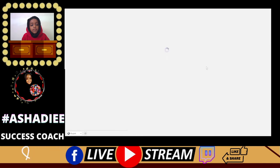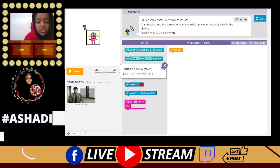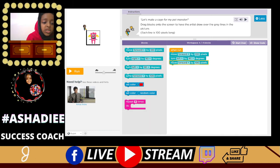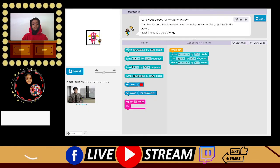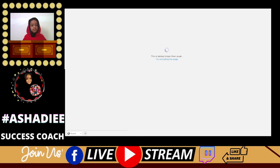Creating art with code — let's make a cage for my pet monster with wings. Drag blocks onto the screen to have the artist draw over the gray lines in the picture. Each line is 100 pixels. Move forward 100 pixels, turn right by 90. No — turn left. And then forward by 100 pixels. Click the light bulb for a hint. I don't need one. It's loading, longer than usual. We should try reloading the page.